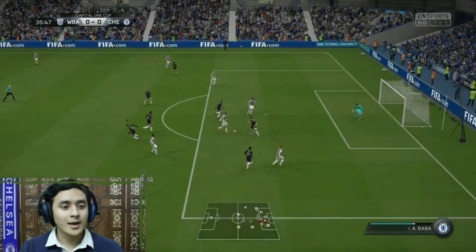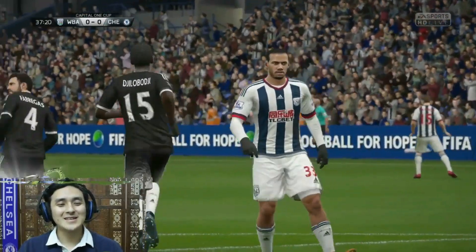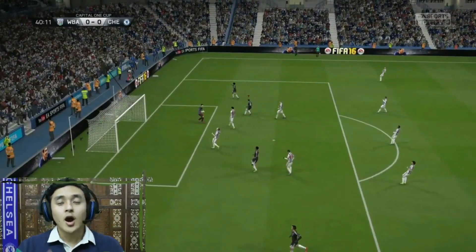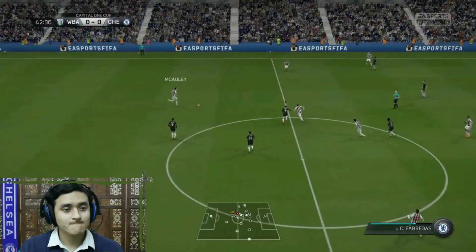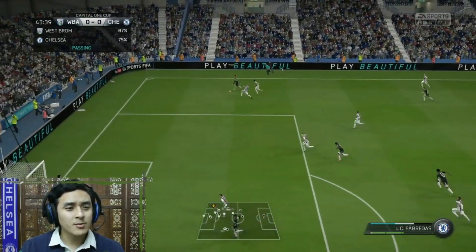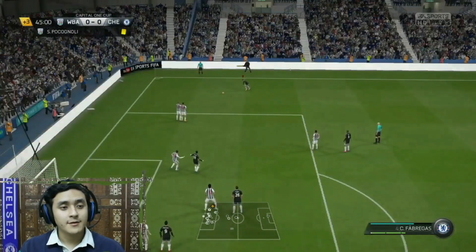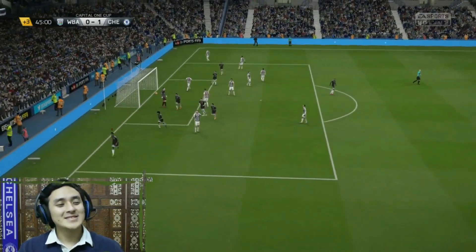Sissoko — look at the attack and the number of men there, but he misses that opportunity. Falcao gets it intercepted. Mikel plays it to Hazard — Hazard shoots! Good interception by Fabregas, attack after attack. Fabregas on the ball, there goes the cross. 45 minutes, almost halftime — free kick into the box, BAM! What a goal by Mikel! Yes!